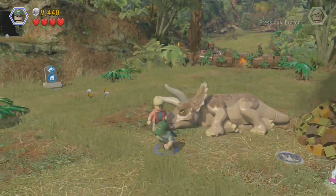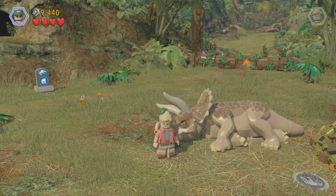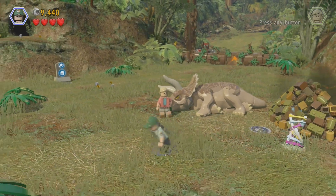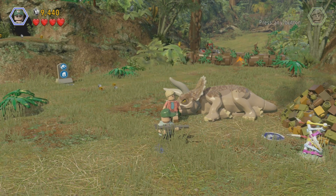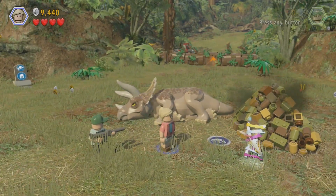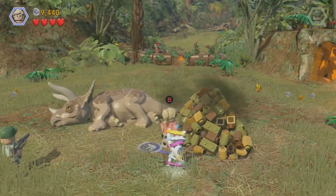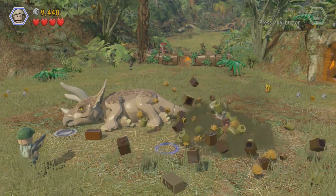Hey bros and biddies, what is up! We are back for another episode of Lego Jurassic World. Today we are going to be helping this sick triceratops. We have what seems like a doctor-type guy — he has a gun, so I don't know — and then we have the doctor lady right here.